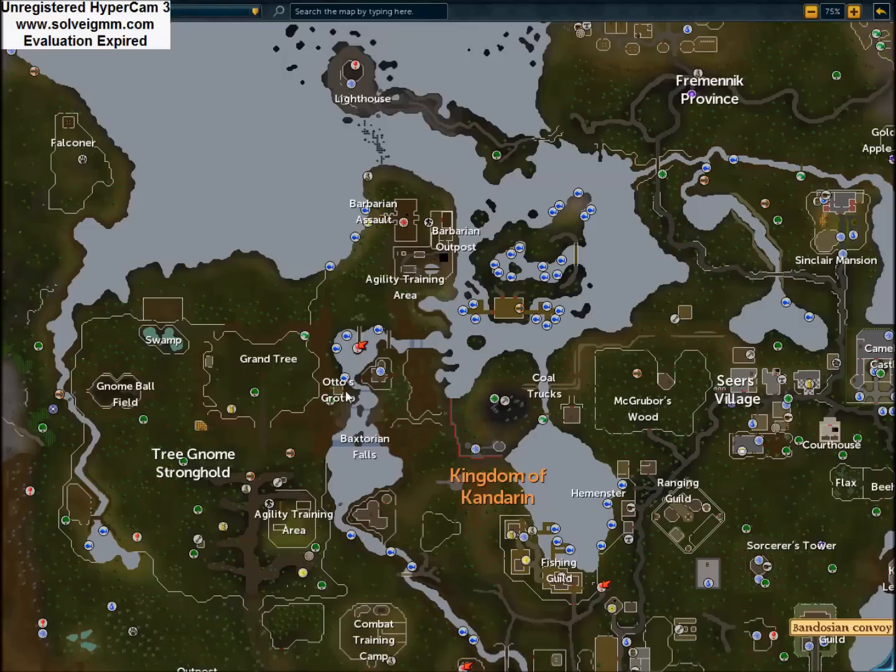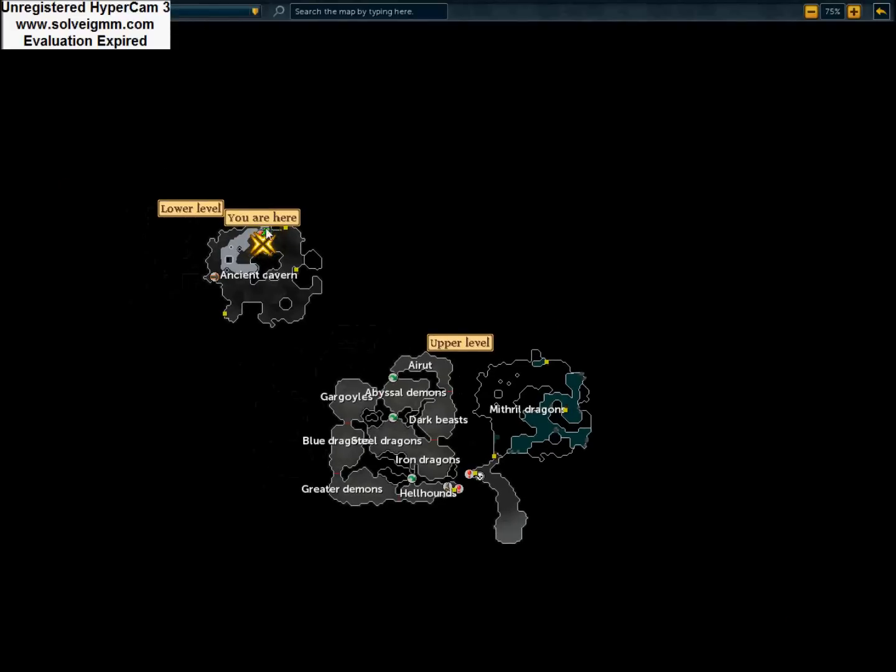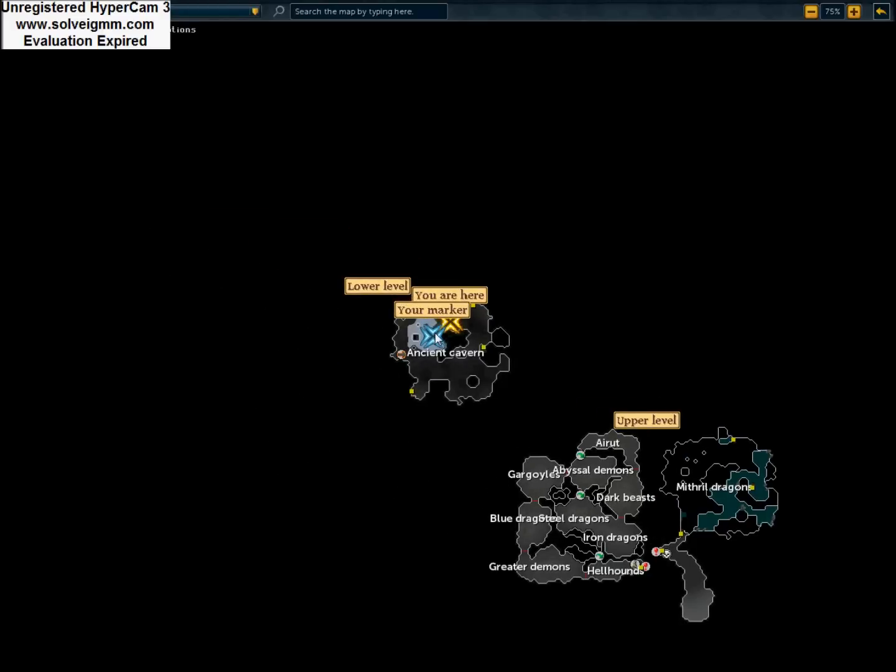Where you start the mini quest, the Barbarian thing, is in this little hut right here. Once you get the required attention and jump in the whirlpool, that's how it works. Then use the ancient cavern and as soon as you come down you're right by here.